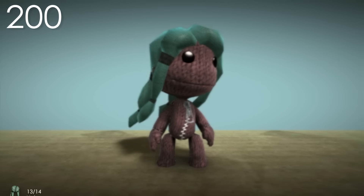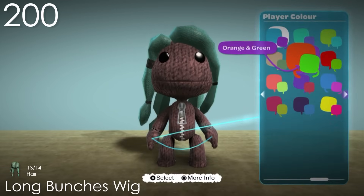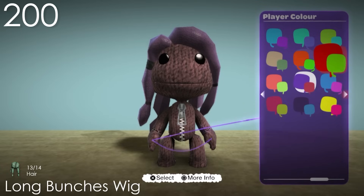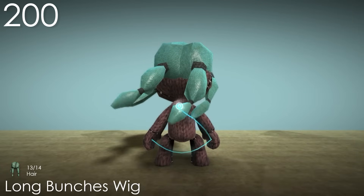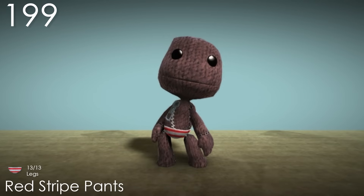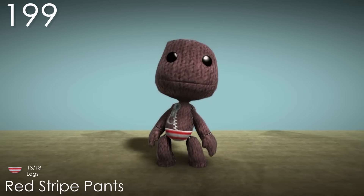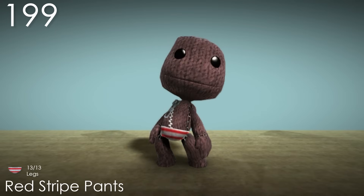Number 200: Long Bunches Wig. This is the first costume we'll be seeing that changes depending on the player's puppet colour, which in this case ruins the entire costume for me due to how much it uses it. The hairstyle isn't very appealing either. Number 199: Red Stripe Pants. Although this costume is a default puppet item, it's just too simple to gain any interest. The colours don't look bad though.